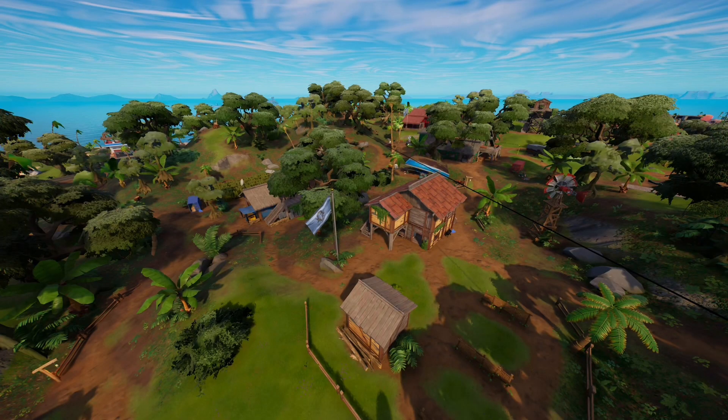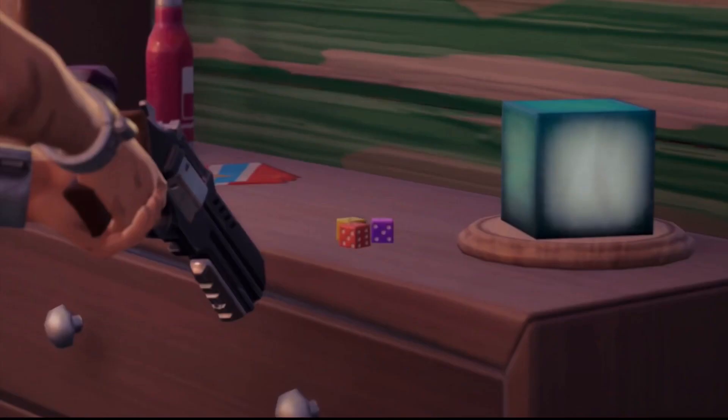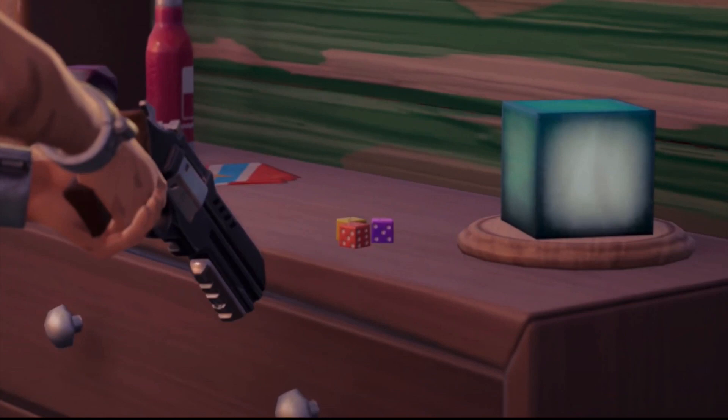Believe it or not, Epic Games have actually revealed some pieces for this red cube. If you ever went to the location of the Joneses — now called Fort Jonesy — in one of the houses you can see a table, and on this table there are some dice and a big cube.